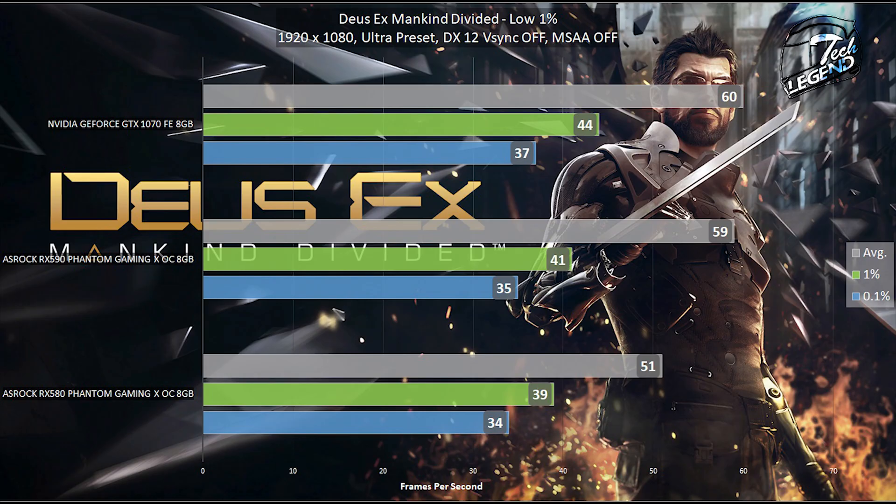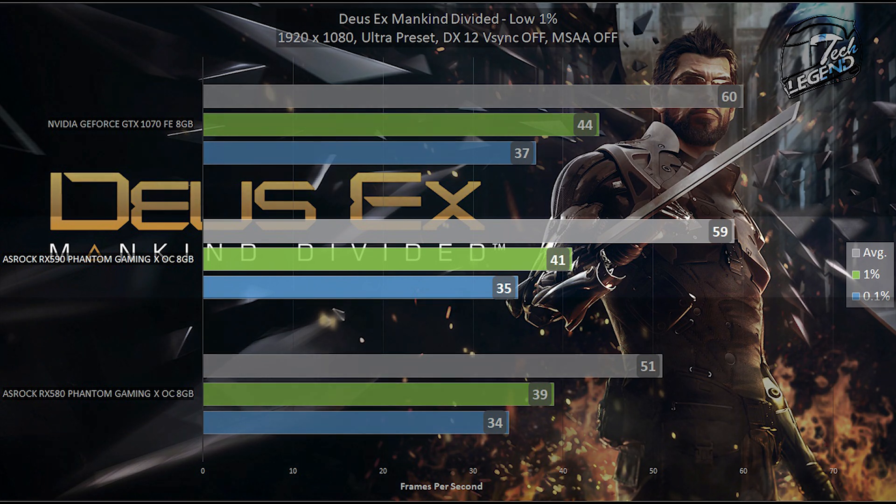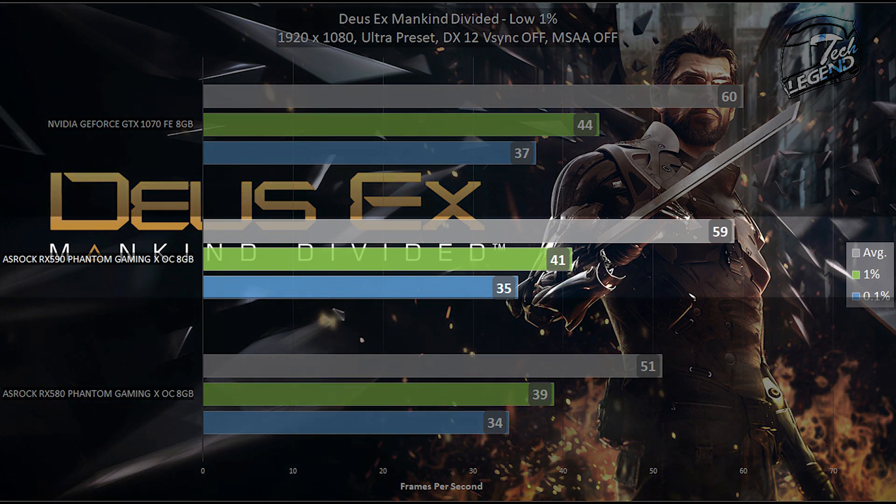The last game tested is Deus Ex: Mankind Divided, an AMD title that was quite controversial with its pre-order system. In this game, the RX 590 U Edition managed to get 41 frames per second on the low 1%, while the average frame rate is 59 frames per second — if you can live with the occasional frame drops.